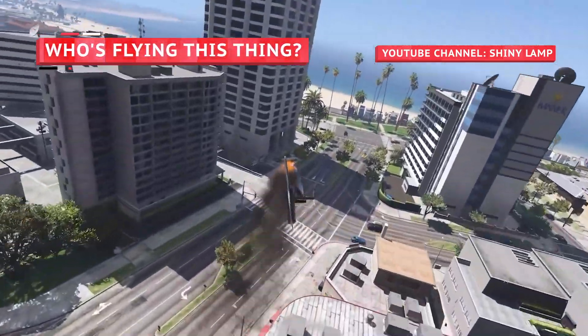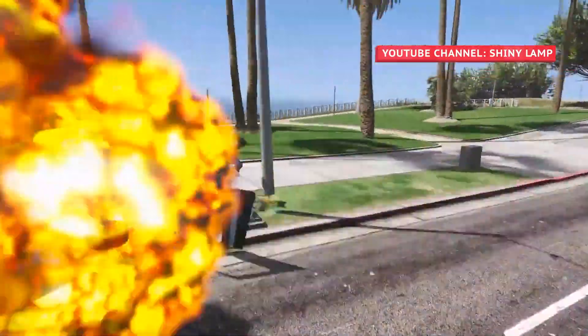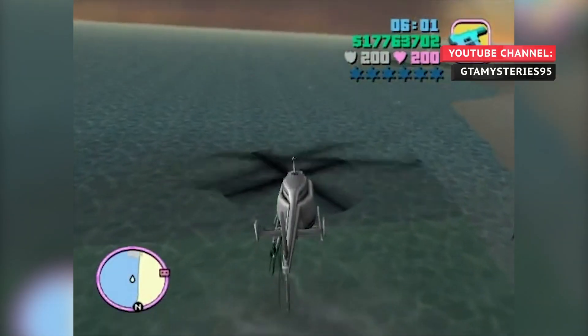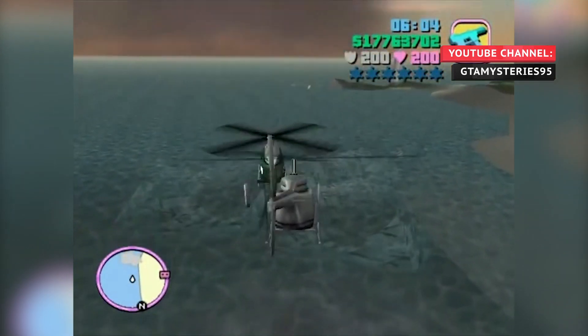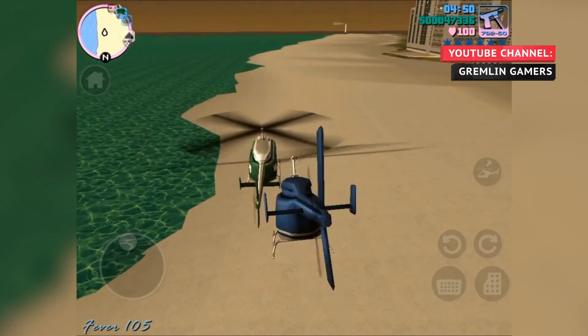Of all the vehicles that could come to life and move of their own volition, the scariest would have to be helicopters. Imagine looking up and seeing the whirling blades of a phantom helicopter bearing down on you. In Grand Theft Auto Vice City, you can sometimes spot pilotless helicopters roaming the city skies. If you're flying your own vehicle, you can even pass straight through them on occasion.